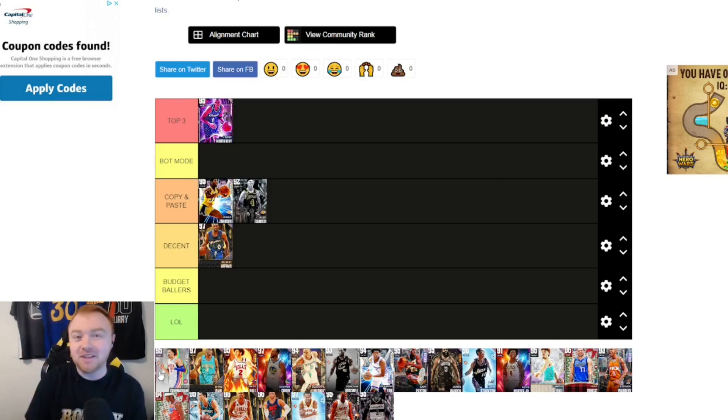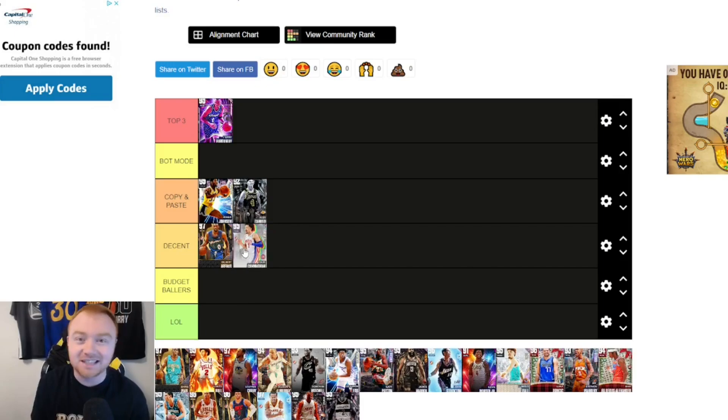Cade Cunningham — I've been conflicted with this card. As of January 2nd in MyTeam, I don't really like Cade. I'm putting him in Decent just to keep the peace. I've never been a big fan of him, and I don't like how you had to lock in players as original owners. So if you didn't get him before, you're not even going to be able to get him now.